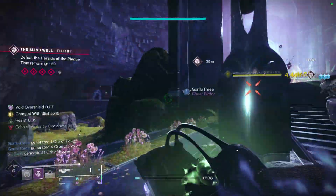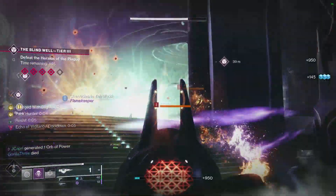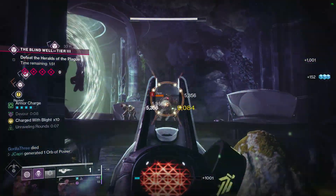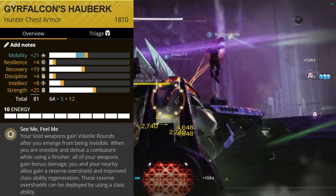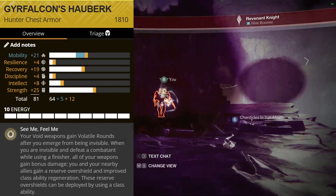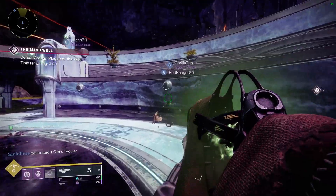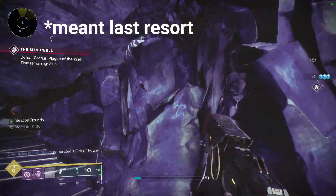I paired it with the Shires Wrath, but you can pair it with anything. I also paired it with the Indebted Kindness as well just to test that out. You need to pair it up with the Girfalcon due to Girfalcon's perk: after being invisible, your void weapons gain volatile rounds — that's a bonus, but it's not really the main thing you're using this for. Finishers while invisible grant bonus damage for all weapons and a reserve overshield for allies, and this is a reserve shield for you as well. Use that reserve shield when you literally can't kill anything.